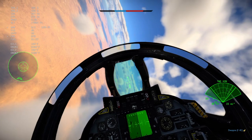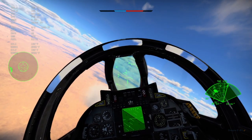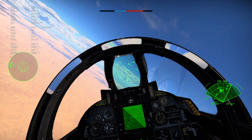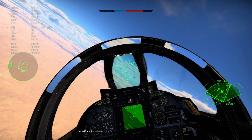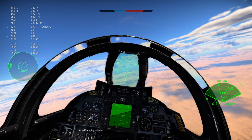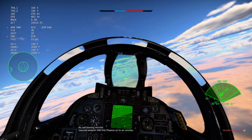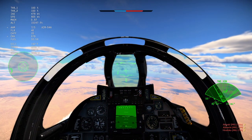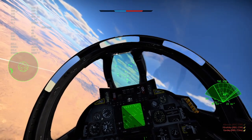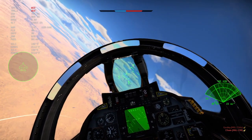We got some distance, let's turn around. We're looking at the battle, we have a couple enemies. Let's shoot a Phoenix at this guy. We're in TWS with our Phoenixes selected — all you have to do is spool up the missile. Fox Three! The one we have selected on the radar — the one basically right in the middle — the missile just went pitbull.